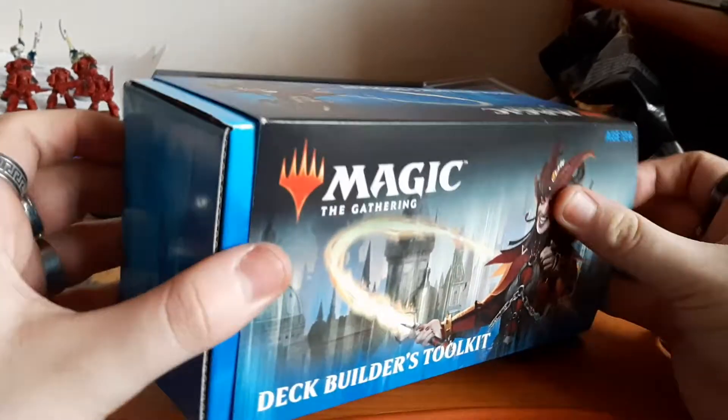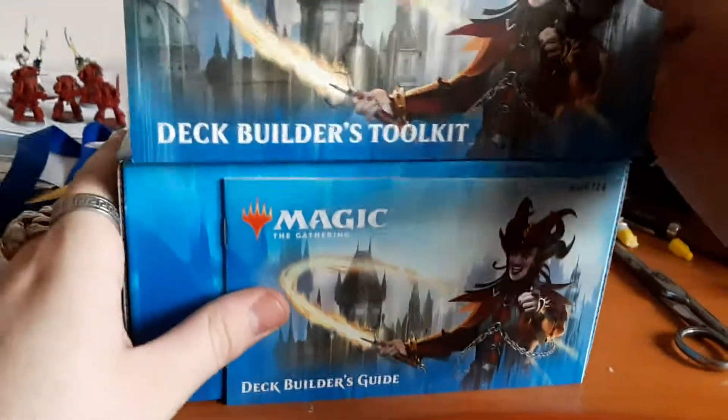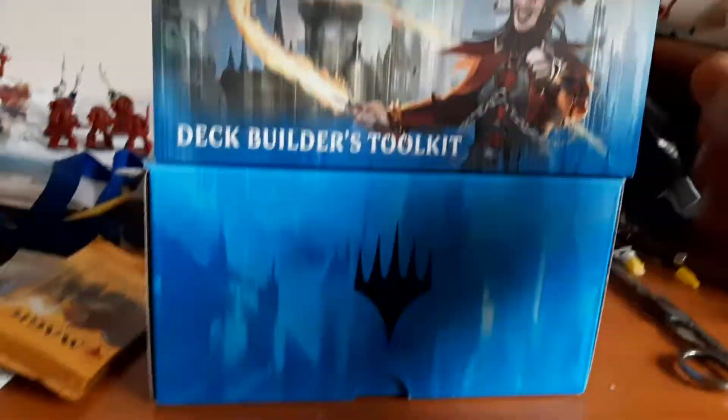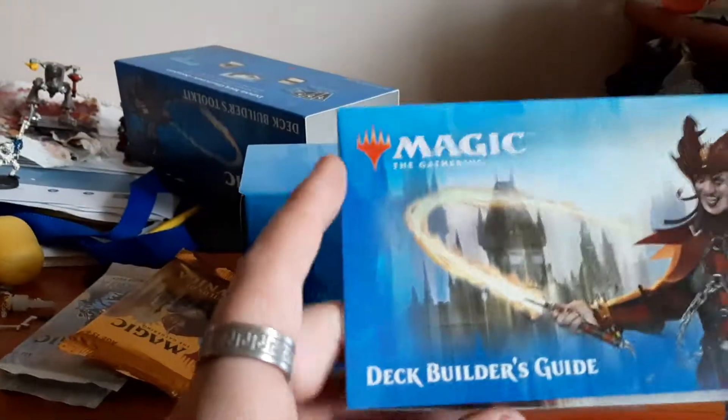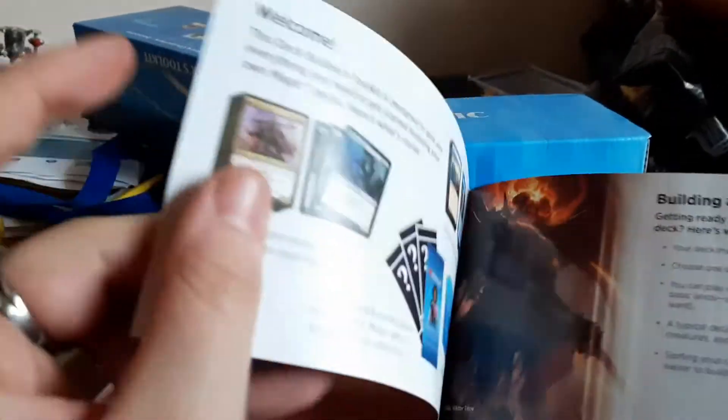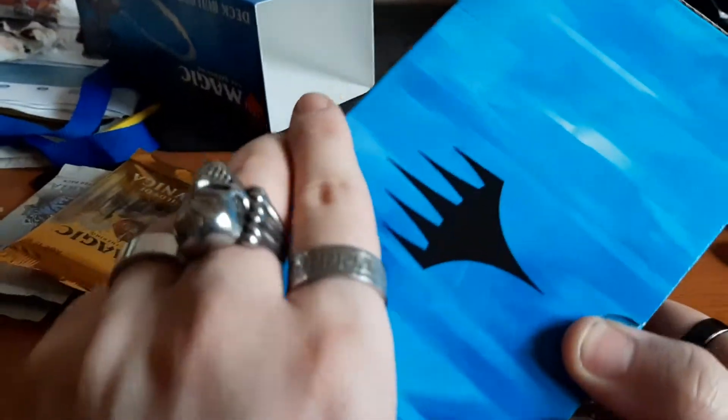Now this is the Deck Builder Toolkit. This is nice — it's supposed to tell you about what red does, what green does. What is my favorite color? White. I don't know, I just like white.